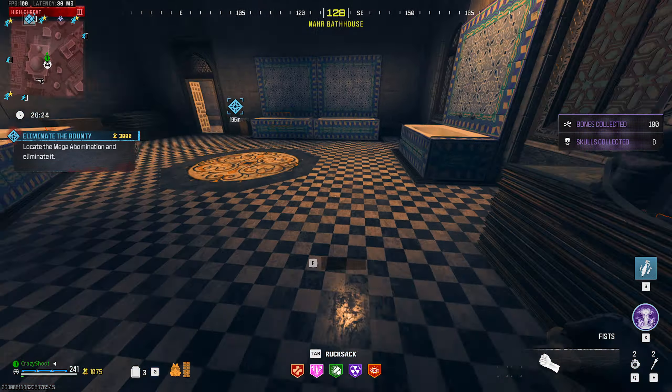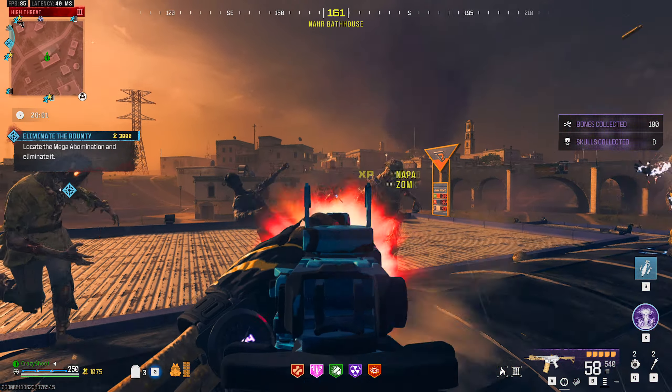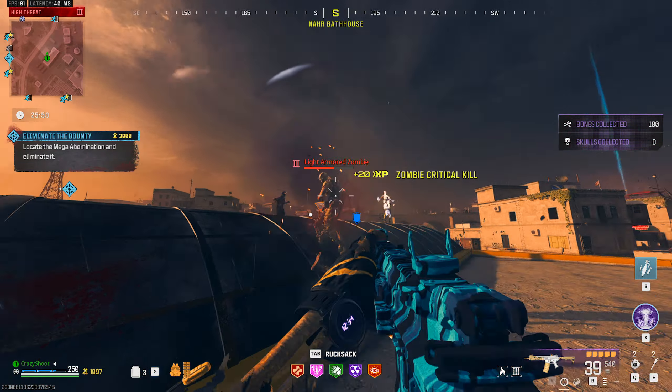Alright guys, here we are in tier 3 — we're going to PAP this to 3. I already grabbed an HVT contract and we have a Mega Abomination to kill. There are apparently a lot of people in tier 3 — it's been a while since I've seen that many, but I guess Tombstone still works. We're going to take out that Mega Abomination and see how this weapon does with Pack-a-Punch 3 and a purple tool. Even after the nerf it was still very reliable, just a bit slow firing — not super high RPM — but the damage output is pretty insane.